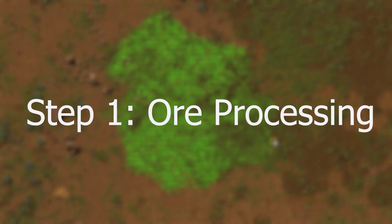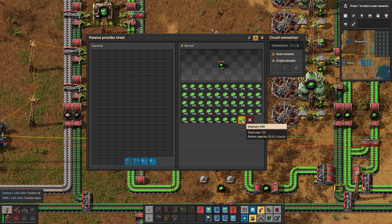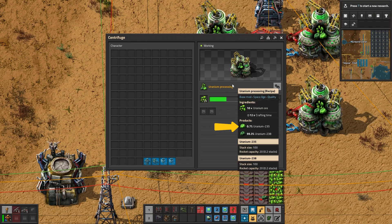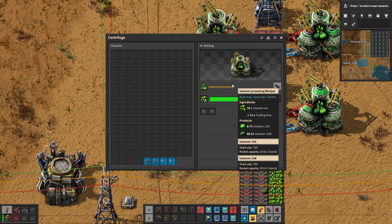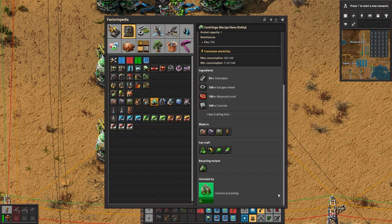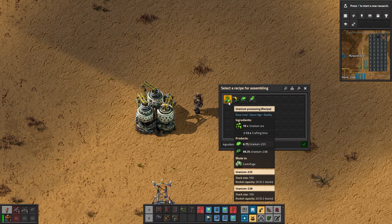Step 1. It's time to process the raw ore into something more useful. We have two different uranium isotopes: U-238, the dark green or more stable one, and U-235, the light green or less stable one. Roughly speaking, for every 993 dark green ones, you get about 7 of the juicy ones. Interestingly, this is also the case in the real world. To get those isotopes out of the raw ore, you need to use the mighty centrifuge. It supports a few different recipes, but what we want at this point is uranium processing. One centrifuge, without any beacons or modules, spends 12 seconds to process 10 uranium ores and spits out one of those two isotopes.